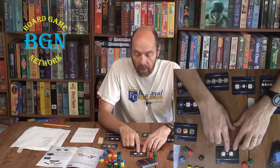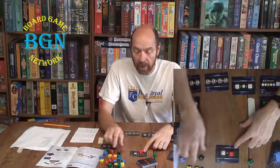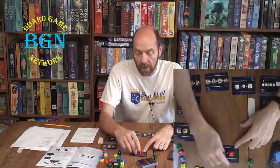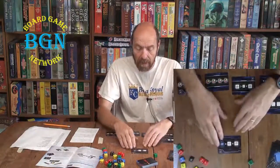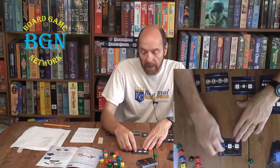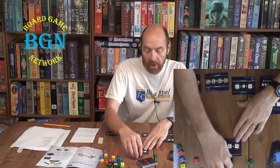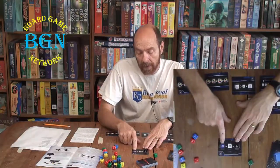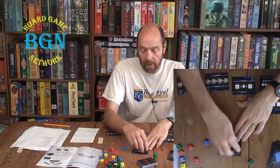Some cards show number equals number slash color equals number slash color. If you place a four red there, the next space can either be a four of a different color or another red, because either the color or the number can match — you don't have to match both. For a card where a number must be the same across all spaces but one is blue, you'd probably want to fill in the blue spot first, then go for the matching numbers.